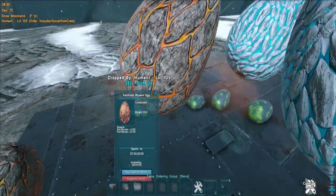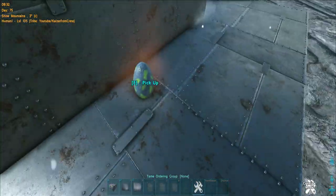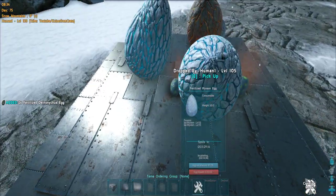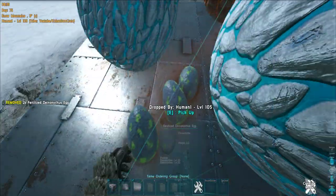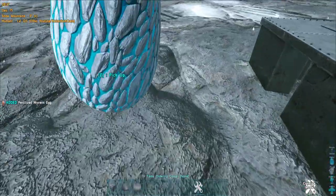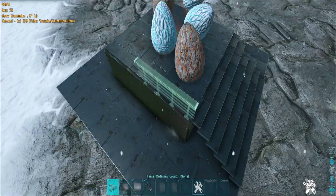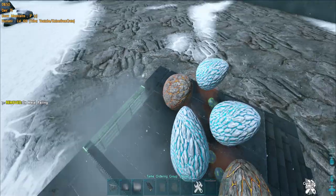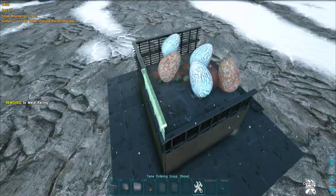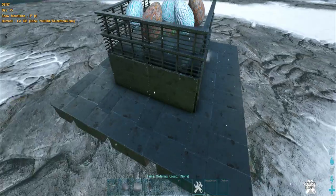We can incubate everything here, but we're not done — we're going to build the whole room now. This isn't something special; you can make your own design, but here's my design for the standalone incubation room, or incubation base — that's probably better. I'll also show you the other incubation room, which is something you can add to your main base and doesn't need a generator. Looking good — now they can't glitch out and lose incubation.